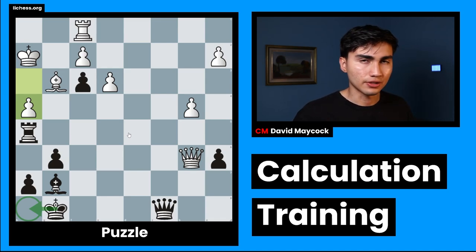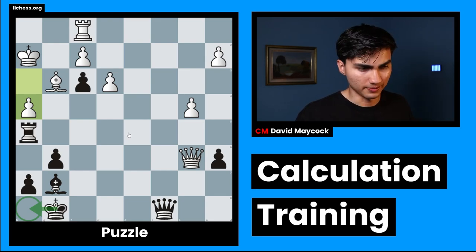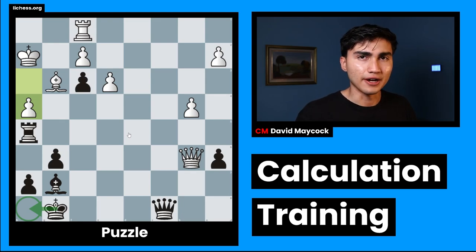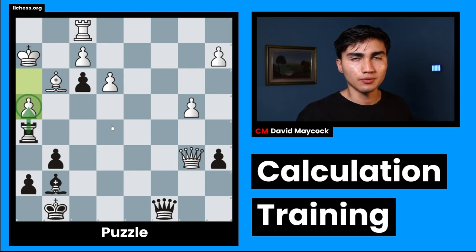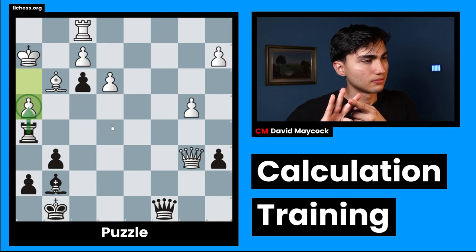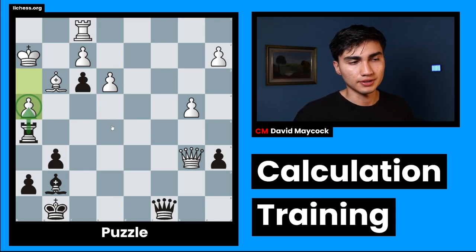Once you have the idea, we can move on to the second stage: calculation. To calculate precisely and in an organized way, we use candidate moves — we make a list of the moves that come to mind. You have to look at the most forcing types of moves, and once you have that list you're quite confident that the best move is within those moves. To identify candidates, we go through CCTV: checks, captures, threats, and vulnerabilities.